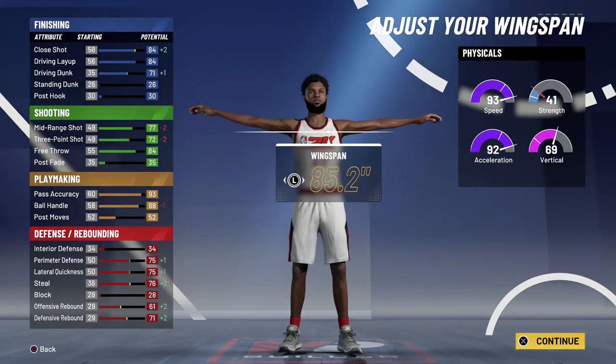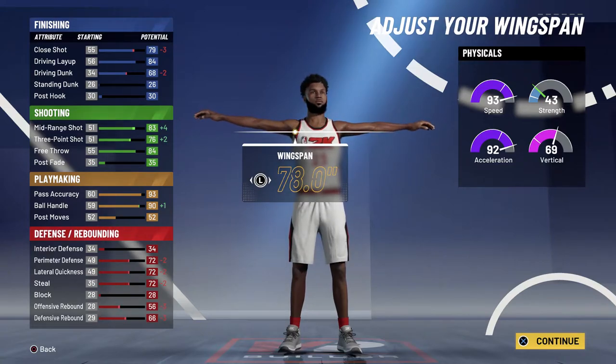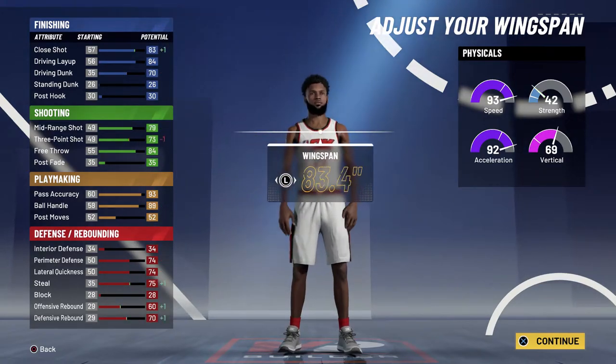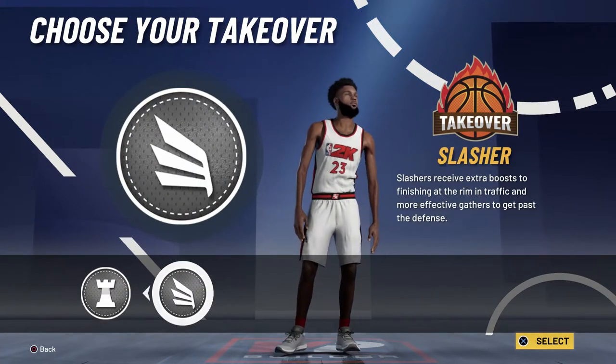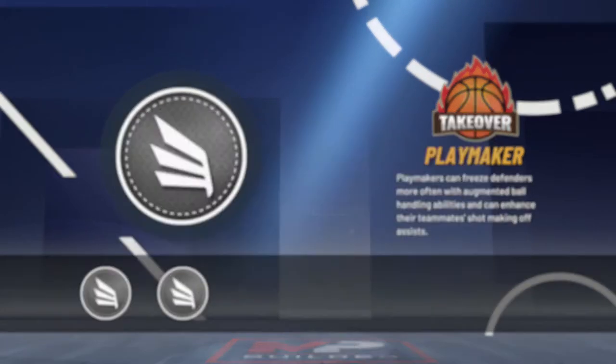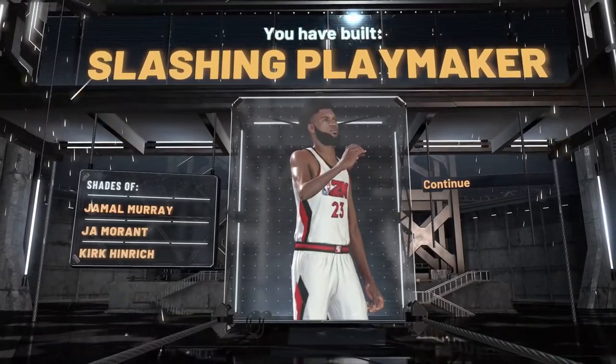I went with max wingspan. Max wingspan gives me the extra driving dunk — it lowers my three-pointer and ball handling a bit, but the defending goes up a lot and the driving dunk goes up as well. I still have a 71 three-pointer, which means I can still shoot consistently. At 99 overall I'll get a 75 three-pointer, which is good enough.